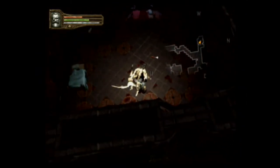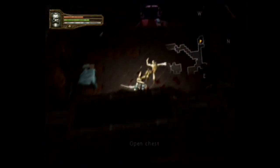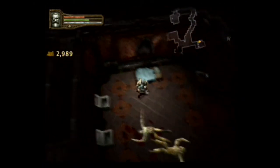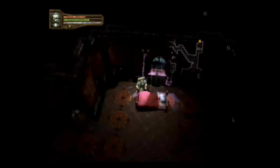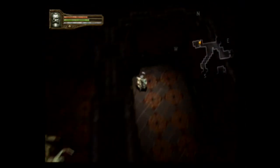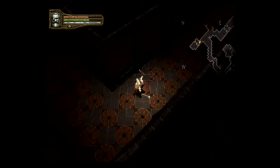Looks like there's a weapon rack there. Take a light mace. It's a chest. Nineteen gold. Twelve gold. There's a bed there. Nothing else. So we can actually head into the attic.